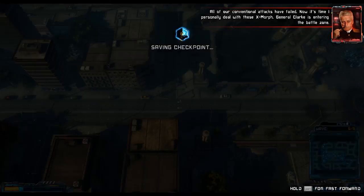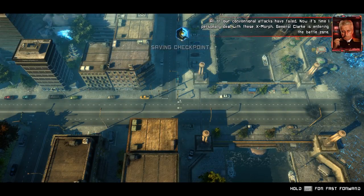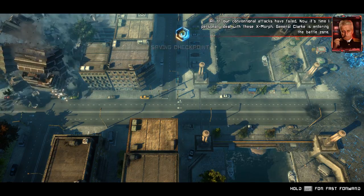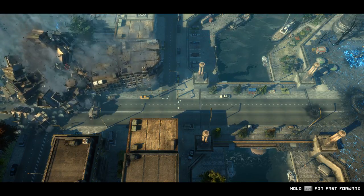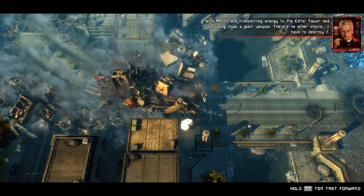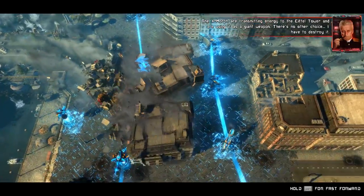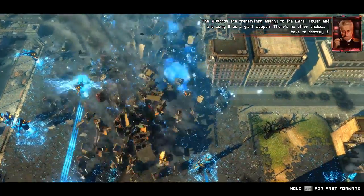All of our conventional attacks have failed. Now it's time I've personally dealt with these X-Morphs. General Clark is entering the battle zone. The X-Morph are transmitting energy to the Eiffel Tower and are using it as a giant weapon. There's no other choice. I have to destroy it.